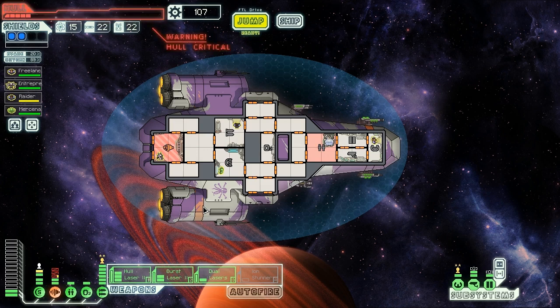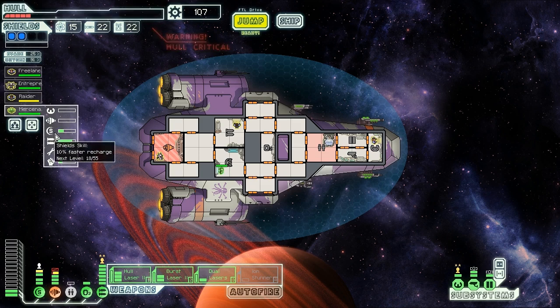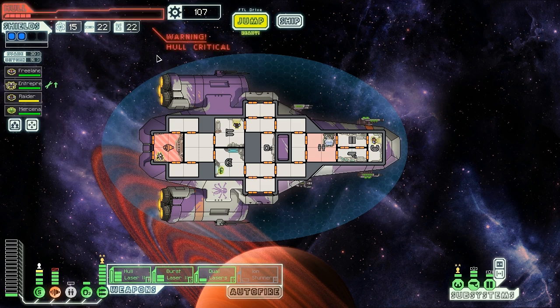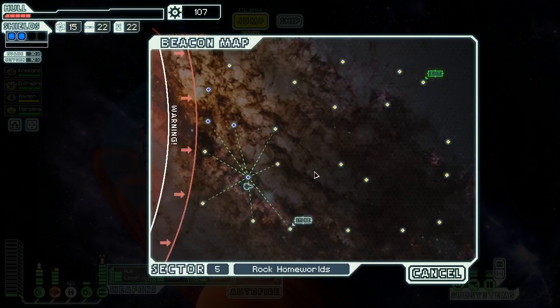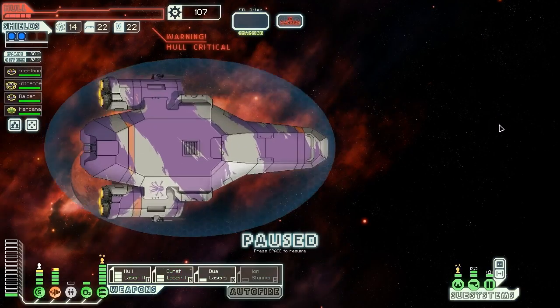We don't really have many options at the moment. Turn off the clone bay and we're going to wait while our Lanius friend gradually repairs the system. Unfortunately we did lose some evasion, but it only takes three successful dodges to max him back out again. Losing engines and helm crew are nowhere near as bad as losing weapons or shield crew, because they could lose a heck of a lot of experience. There's a store over there we could go to, but we're going to take a risk and not go — we'll jump this way and play around and see what else we can find.